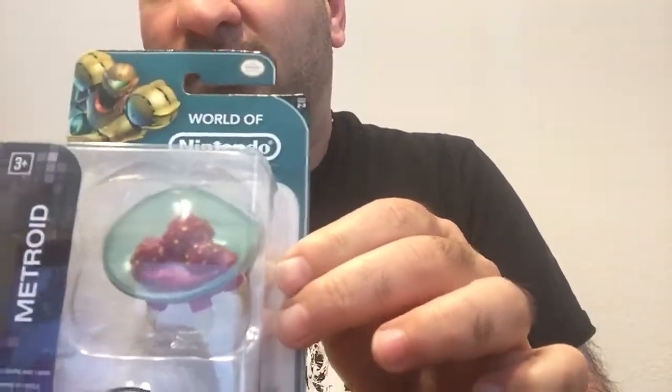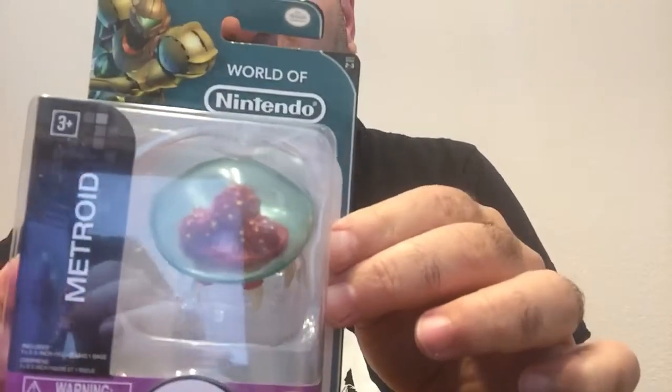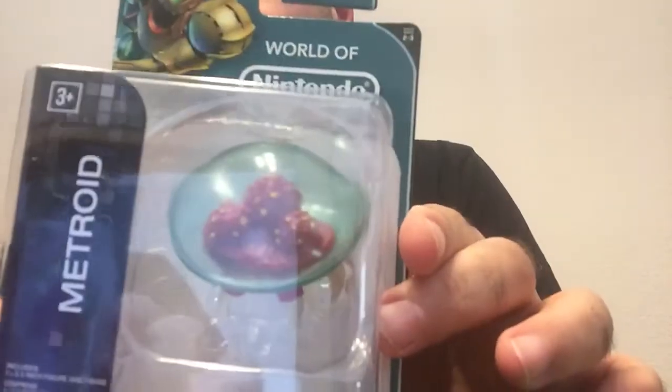So I have the actual very big one of the Metroid, but I don't have the small one, so that's kind of cool that it's included. We got World of Nintendo Metroid. Next up, this looks interesting — it's a ghost of some sort from Destiny.